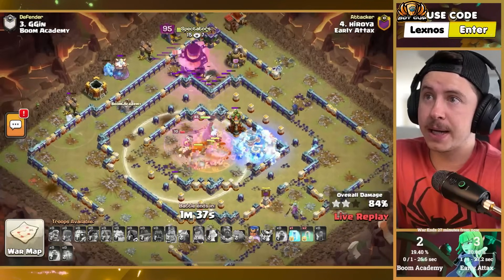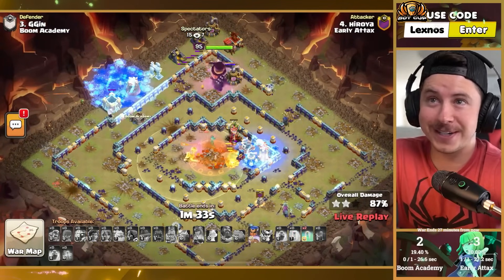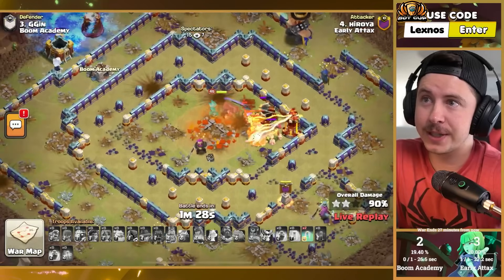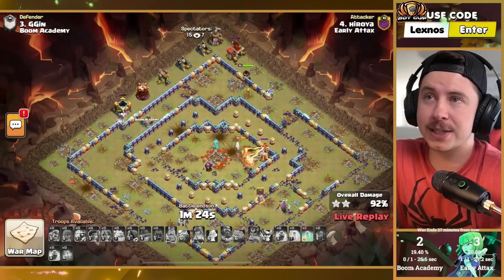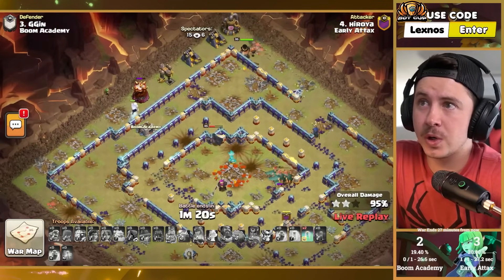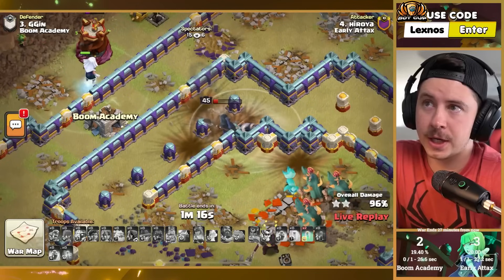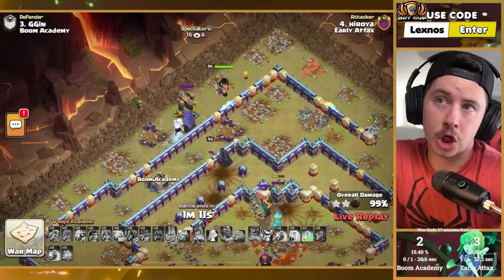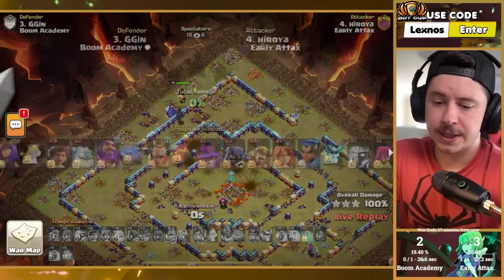Freeze again on the back side of the base — still got a bunch of spells left, still a lot of root riders alive. Just keep freezing — it's like he's got infinite freezes. Pop the RC ability, still has two invis spells if he wants them but doesn't need them at all — can save them for later. GGs to Mr. Royah. The RC gets caught by a tornado trap but it does not matter — because this is crushed. GGs, Early Attacks are two for two.